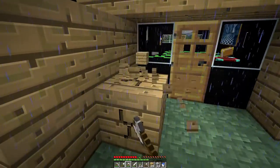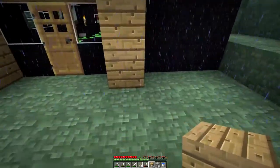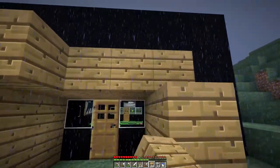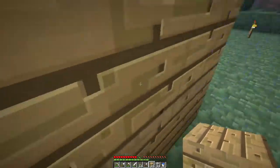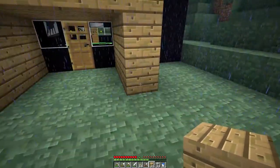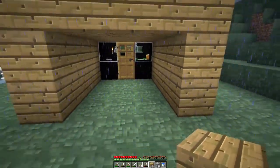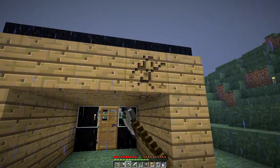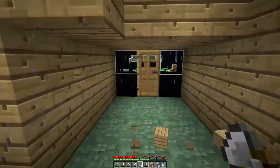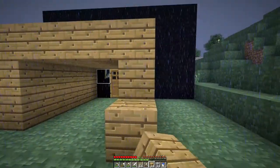I don't quite know why I'm doing this with wood at the moment, because there's a good chance I'm going to be expanding the house in this direction at some point. I suppose I just want it to look decent. I didn't want it to be wood, but I didn't want to put nether brick here just because — well, I have no idea, to be honest.